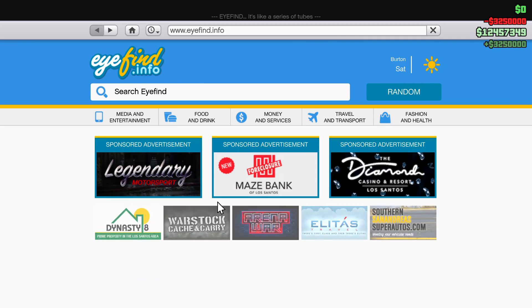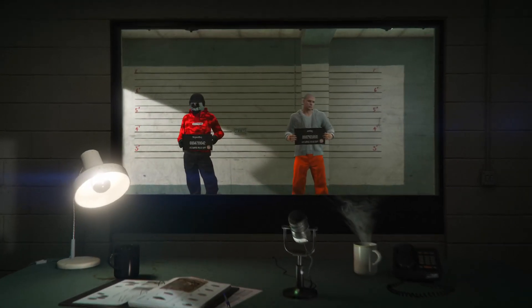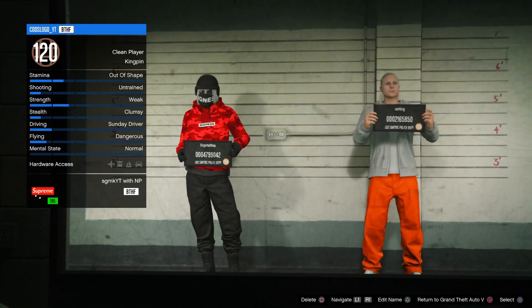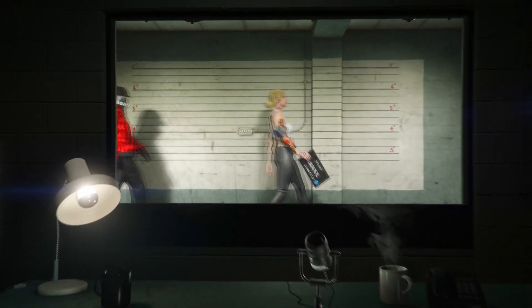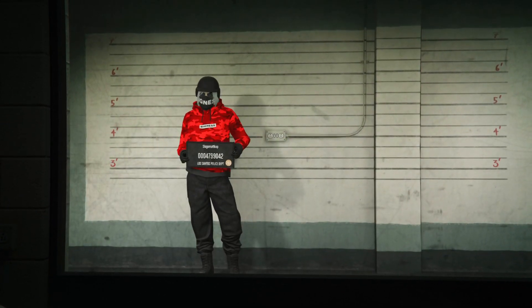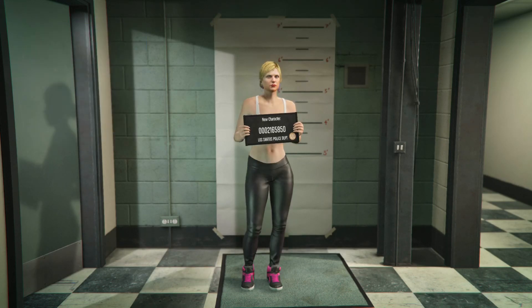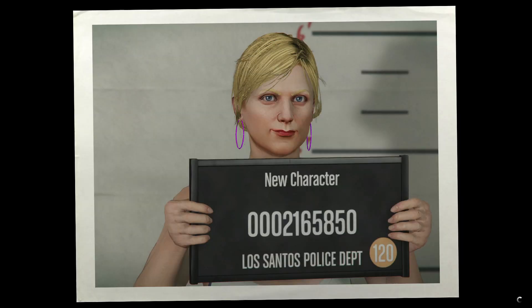Then go to swap character and create a new character. After you've done that, if you have a second character already, make sure you delete that one, then load into online. If you see that your money in your bank is not there, that's because your main character had not already transferred the money into the bank before switching over to the second character. Just make sure you go back to your main character and ensure all the money is in the bank so it transfers over.